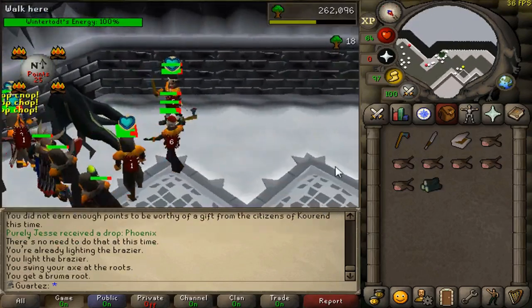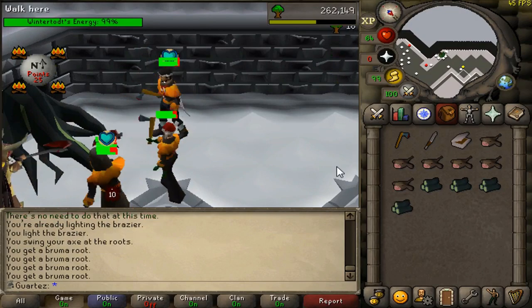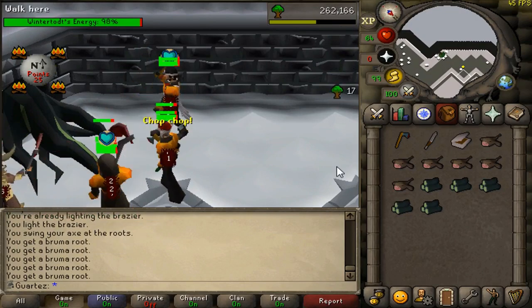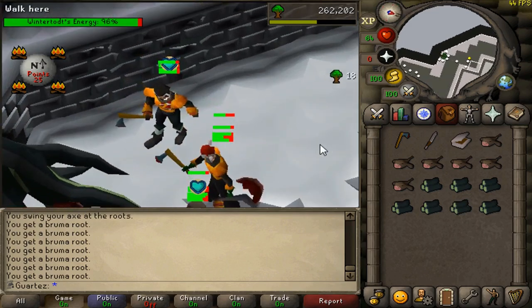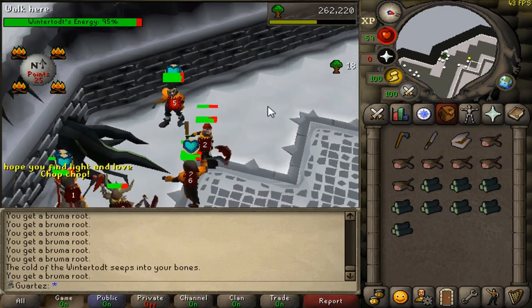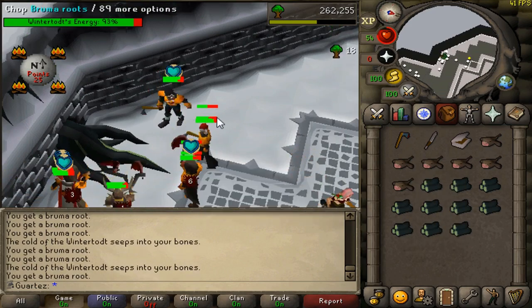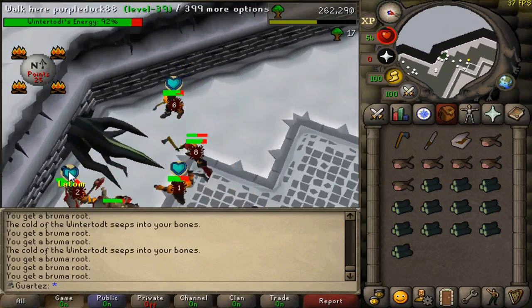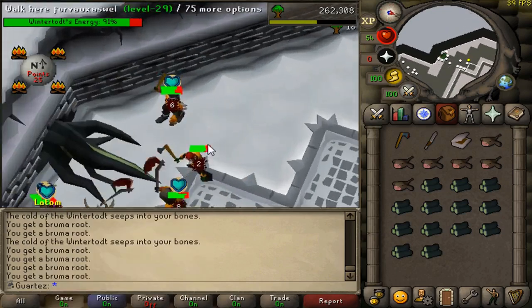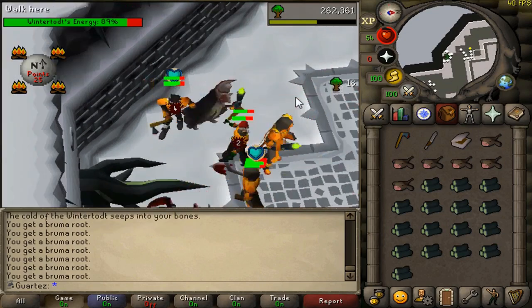As you can see, the brazier gives a lot of XP and this is the best way to level up your firemaking, trust me. In the woodcutting phase, you don't need to keep clicking the roots once you receive damage — it's fine, it will keep going.